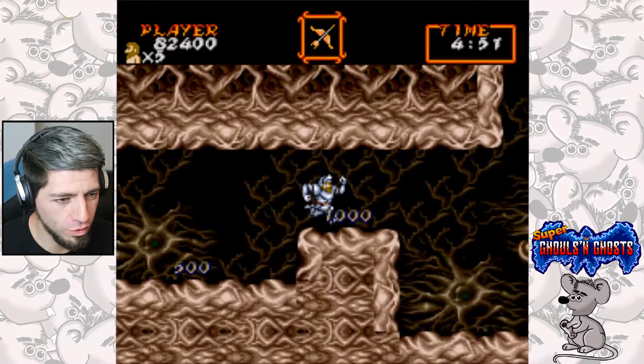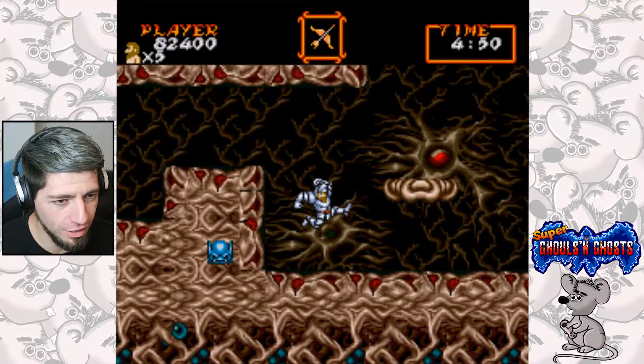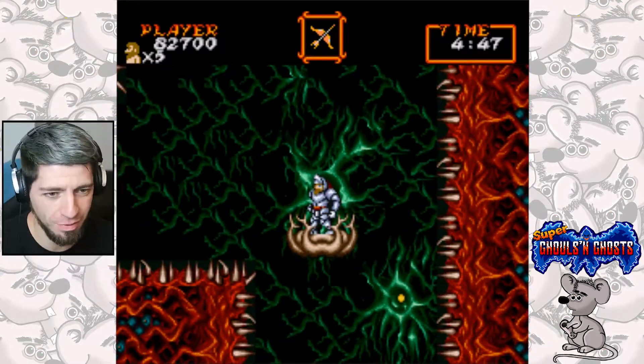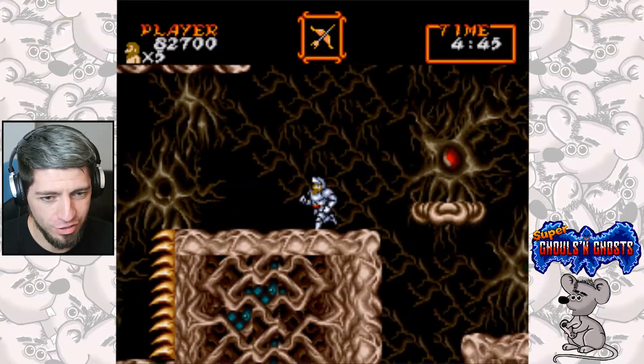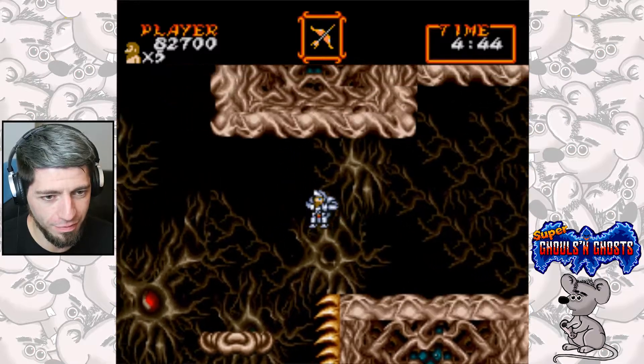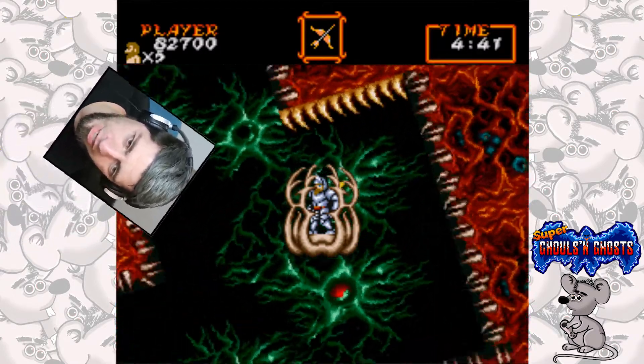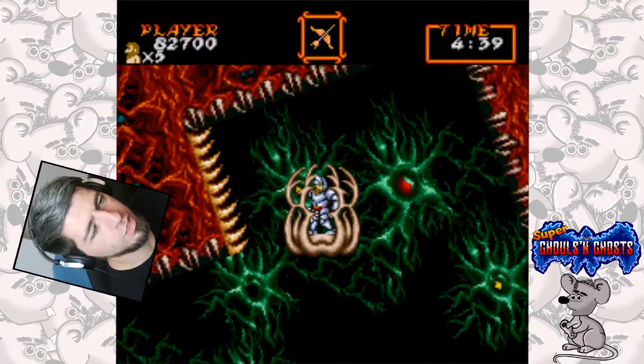Level 4 is kind of inside the belly of a beast. Once those walls start flashing red, you have to quickly get onto that platform, because the floors, the walls, everything's going to come spiky and it is going to kill you.